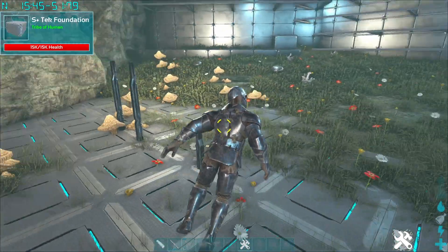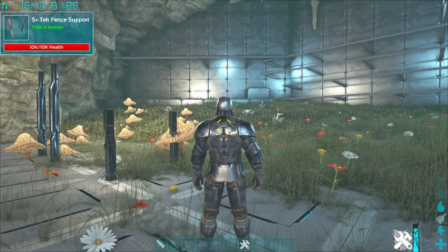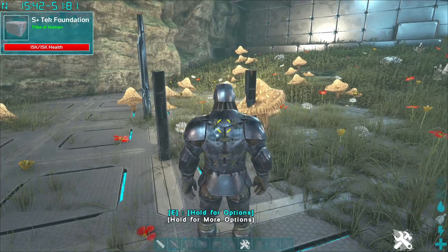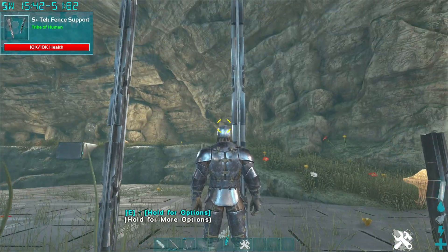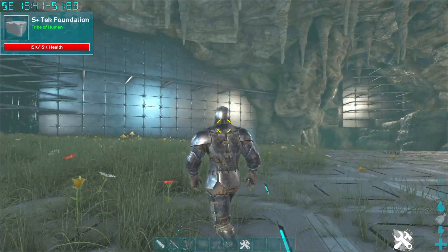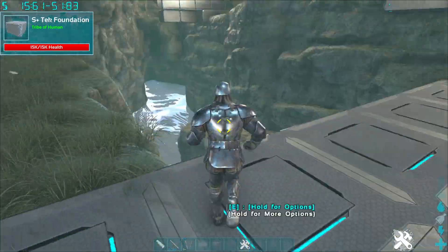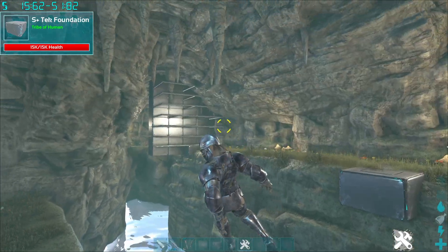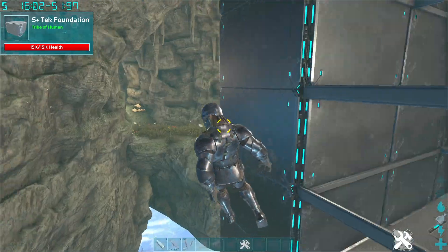Another thing — make sure to do some netting in front of the turrets with these tech foundation supports. As you can see here you can make them invisible so people can't see them. Make sure you block the water area off and do a mini death wall on this side just to block it off so they can't try and run down here.